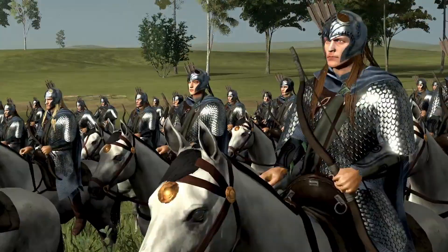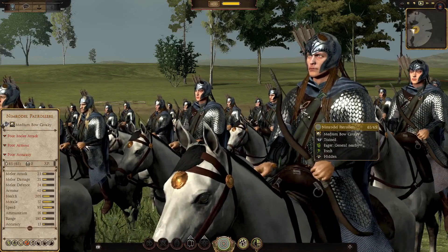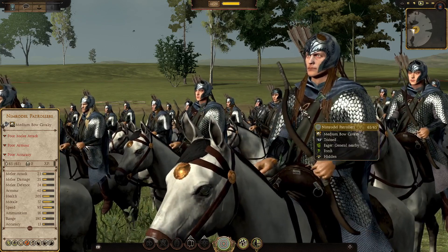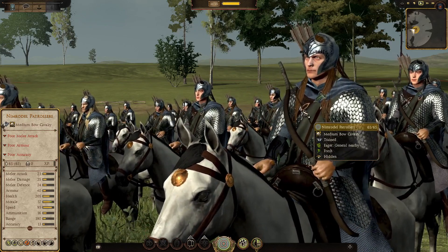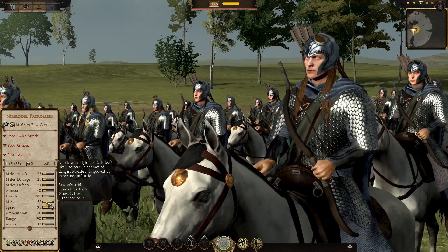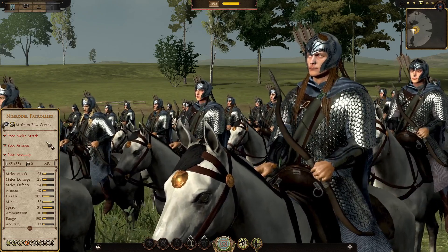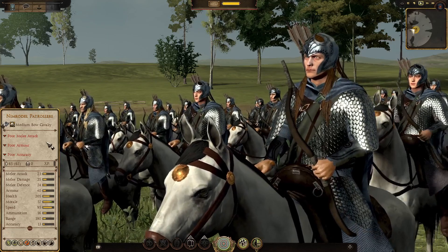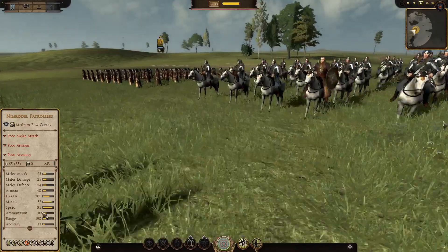The next unit is a horse archer unit — the Nimrodel Patrollers — going back to the Amroth Sentinel look. They've got poor melee attack, poor armor, poor accuracy. They've got nothing on those Noldorian rangers everyone loves from Imladris. Melee attack 23, melee damage 25, melee defense 24, armor 40, health 205, morale 46. Speed 95, ammunition 16 — same as an infantry archer unit. Accuracy 13 — about as good as the Galadhon archers. Range 190, actually worse than infantry counterparts, which makes sense on horseback.